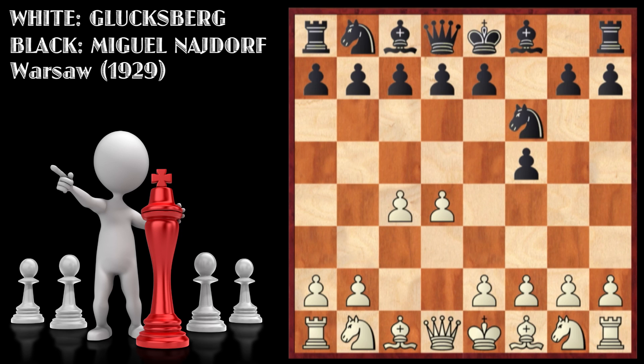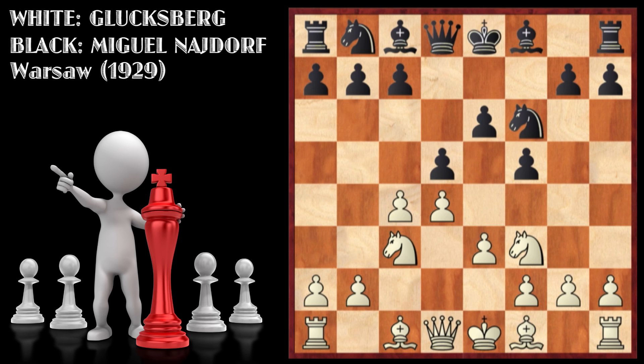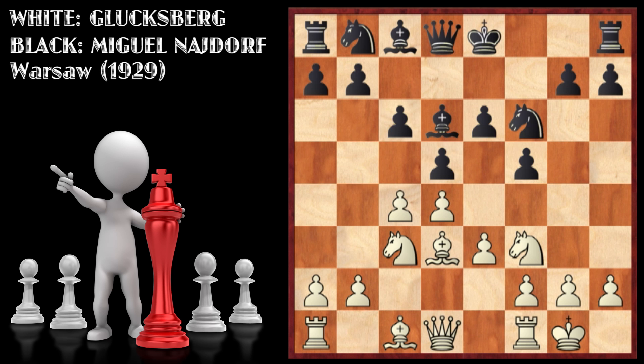After d4, f5 was played, then c4, knight f6, and knight to c3. This opening is called the Dutch Defense, where Black plays f5 in reply to White's first move d4 or c4. Then e6, knight f3, d5, e3, c6, bishop d3, and bishop to d6. Notice this stonewall-like structure — if you haven't seen the Stonewall Defense before, I suggest you go to that lecture from around February 2015.